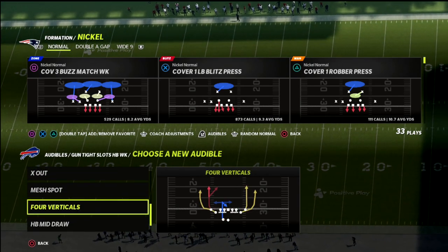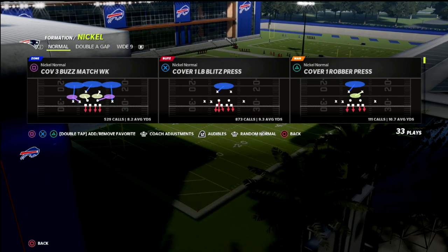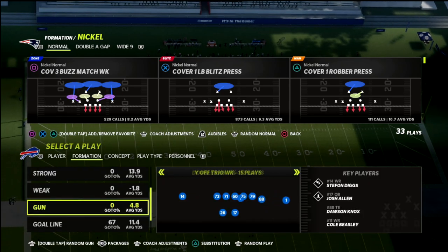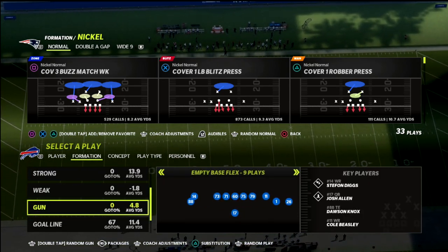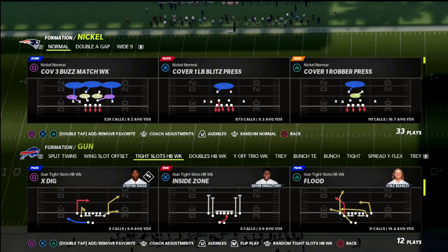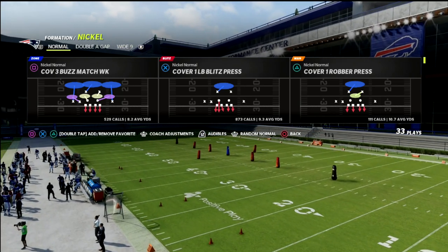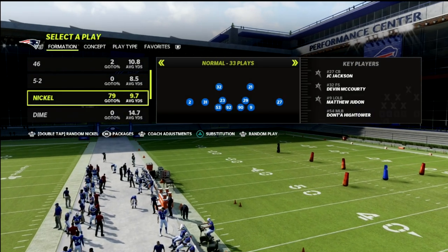If you want to get my full Nickel Normal defensive ebook, I'm going to put a link to my Patreon membership in the description below. The Patreon is a great place to get access to not only my Nickel Normal guide, but every Madden 22 ebook I have — over 20 offensive and defensive guides, all inclusive.